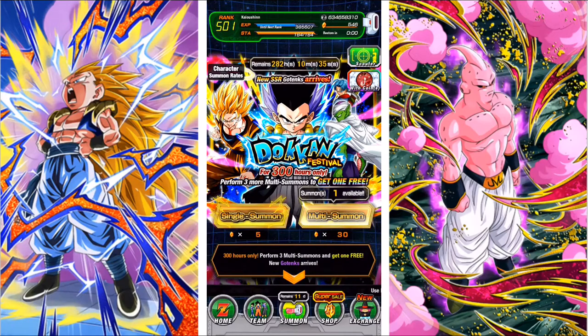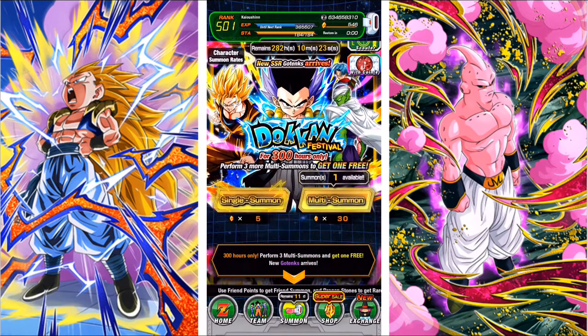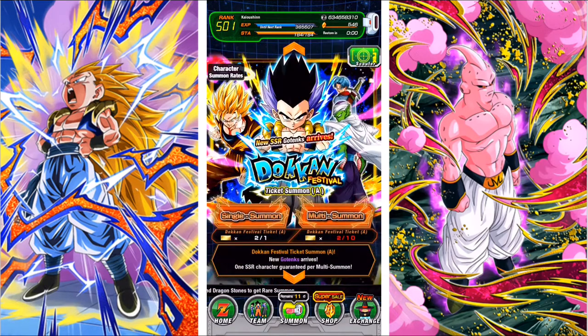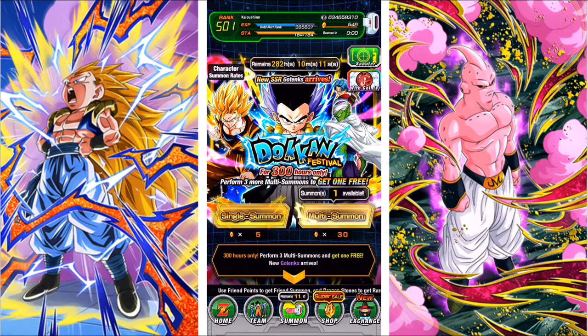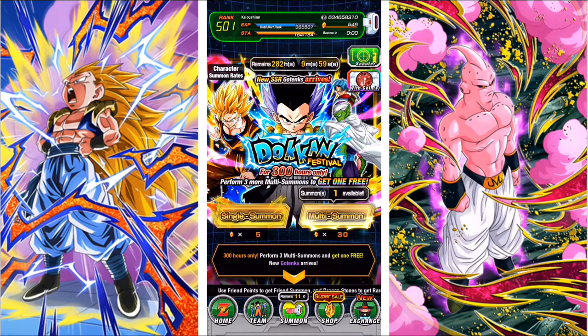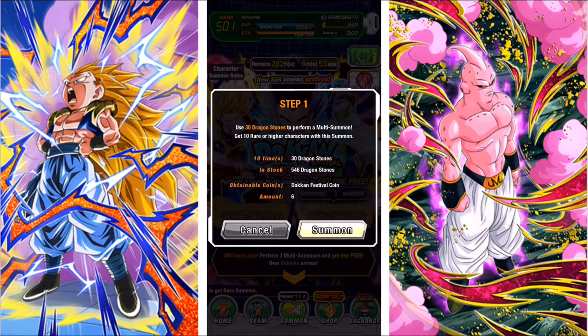What's going on everyone, Supreme Comment here. This is my first commentary on Dokkan Battle summoning. We're gonna summon first on the Gotenks banner, and then in a separate video I'll be doing the Boo transforming banner. I have 546 stones — let's see if we can pull anything good. I'm just gonna do two rounds of each. Discounted summons are always good, and ticket summons are always good. Global has some things JP never gets, like ticket summons. Let's hop into our first step.